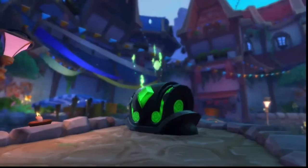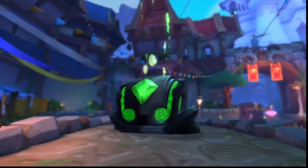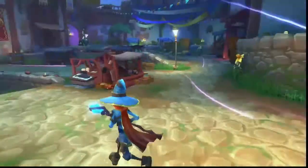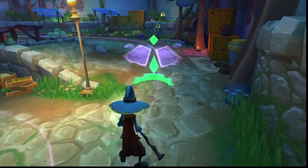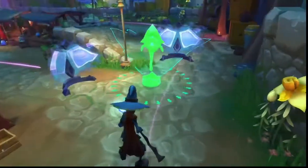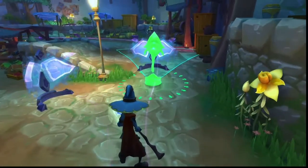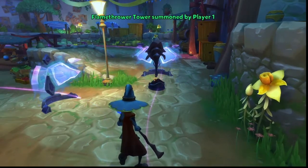Summoning defenses consumes green mana, which is the magical resource that you can gather from chests and slain enemies. To summon defenses, press the corresponding button on your hotbar. You can place the defense, rotate it, then confirm the placement. You may only place a defense within a radius around yourself, and defenses generally need enough space and area to be summoned to a location.